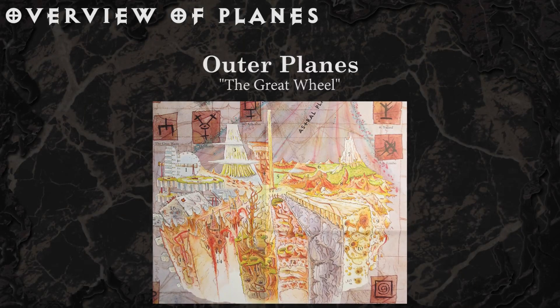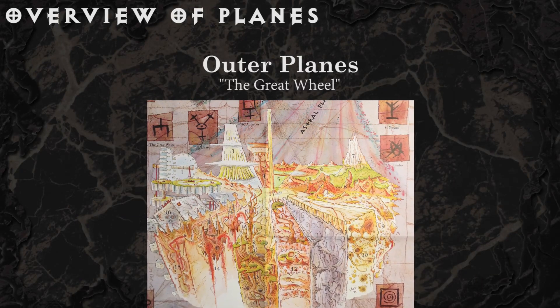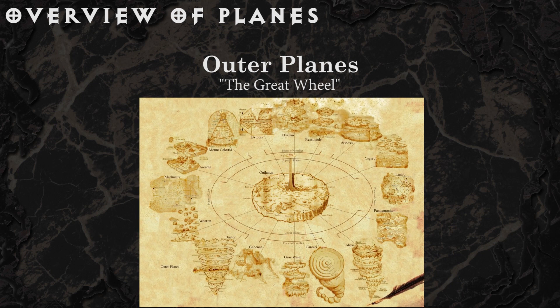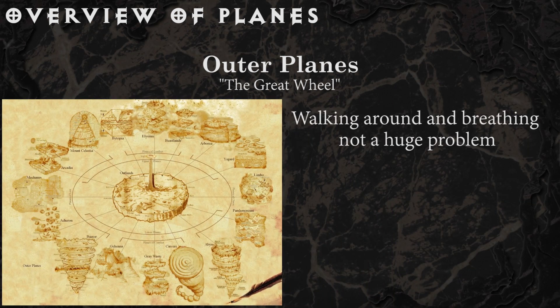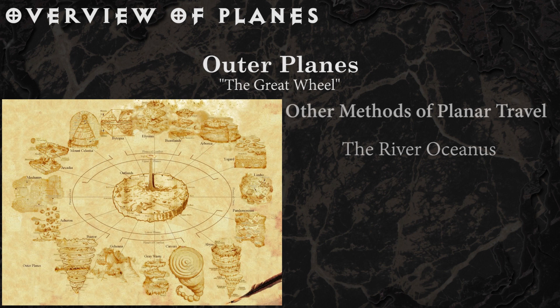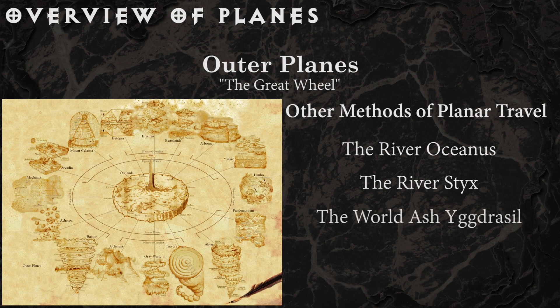The Outer Planes are where most of the action is in Planescape. Getting there should be hard, or at least a little weird. But once you're there, the real weird begins. You can walk and breathe on most of the planes without any magical assistance. The mountains seem bigger and the deserts hotter and the colors more vibrant than in the Material Plane. You can get around via sailing down the giant river Oceanus or the dangerous river Styx, climbing along the roots and branches of the world-sized tree known as Yggdrasil, or navigating the caves of the impossibly massive Mount Olympus.